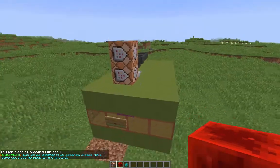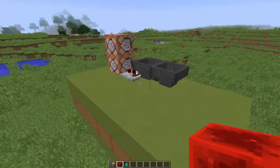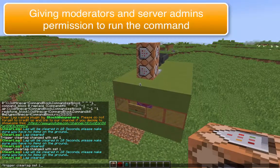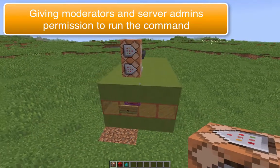This will even set up the scoreboard and everything else required for you, so there's none of that to do. If you've got moderators on the server that you want to allow to do this, the trigger command won't be available to everyone, so you need to grant it specifically.